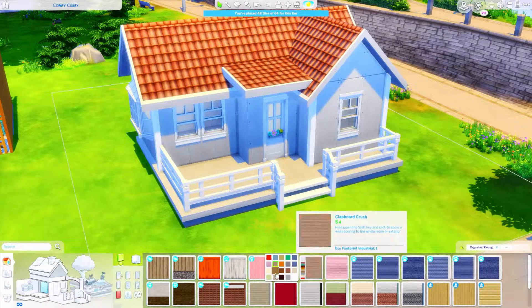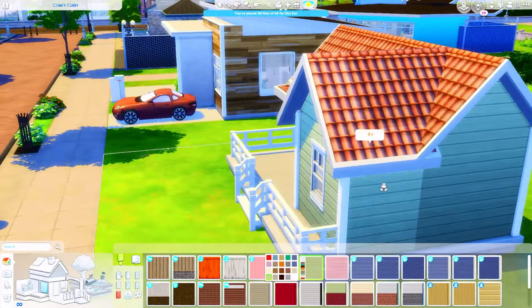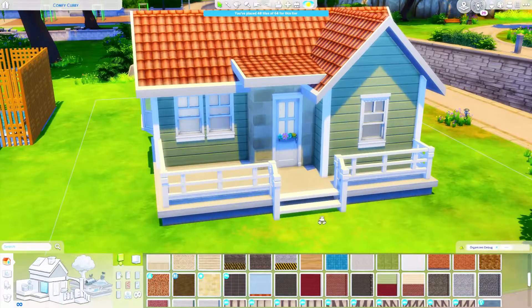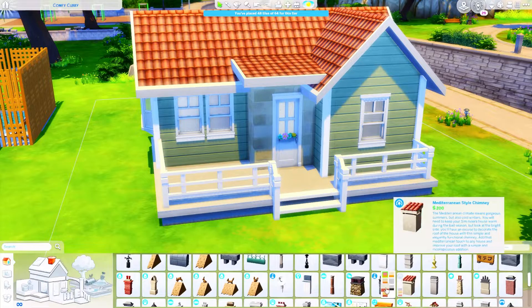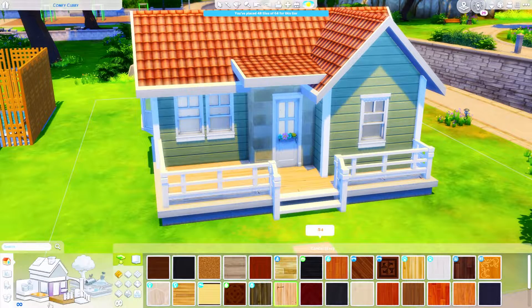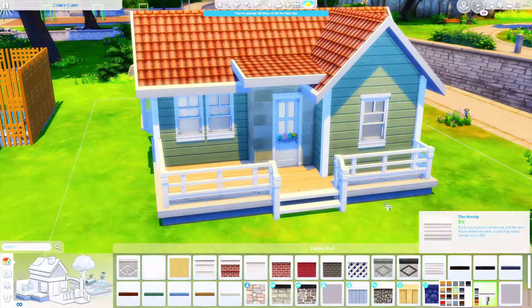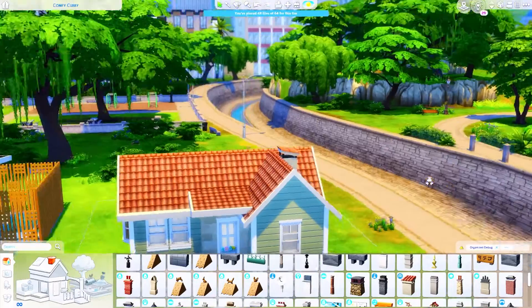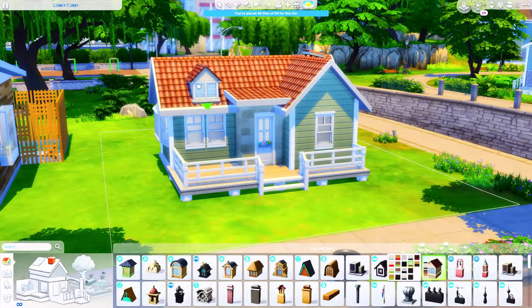This is actually a tiny house — it's 48 tiles out of 64, so it's considered a tier 2 tiny house in the game. Every time I build tiny houses I use the tile counter from Tiny Living so I know exactly whether it qualifies as a tiny house, a small house, or a micro home. In this case it's a tiny home.